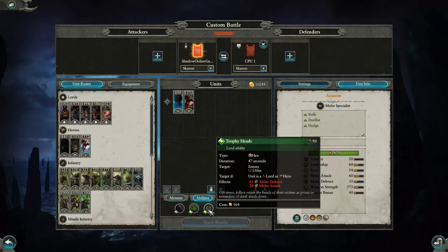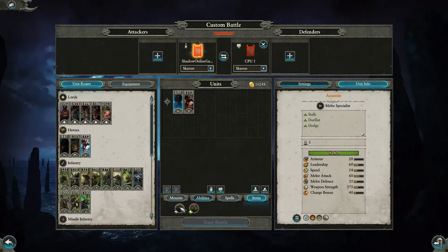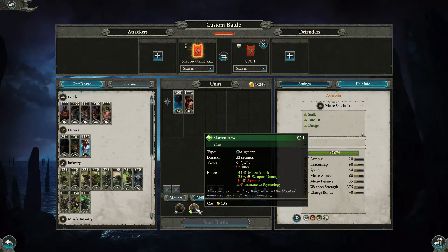Trophy Heads is the same as Queek's — target a lord or hero for 164 gold, 47 seconds, reducing melee defense and attack. For items: the Rival Hide Talisman at 77 gold is a one-use ability that reduces enemy melee attack by 44 points for all enemies within 40 meters — even as a support unit in the middle of combat that could turn the tide. And Skaven Brew at 158 gold targets an ally within 100 meters for 53 seconds, granting plus 44 melee attack and plus 25 weapon damage, but reducing armor by 30 while making them immune to psychology.